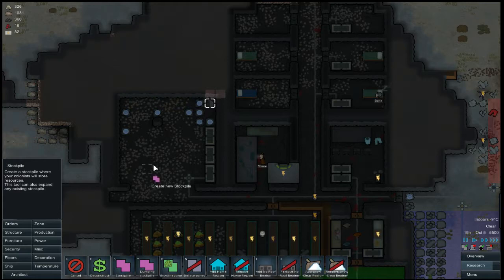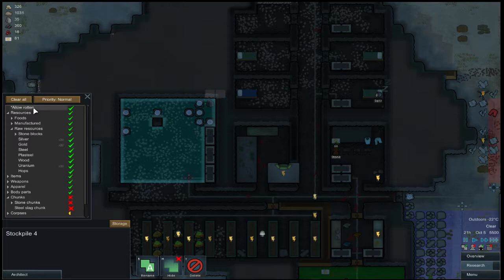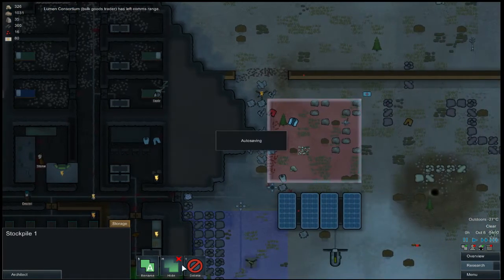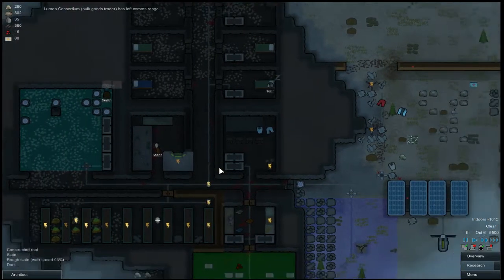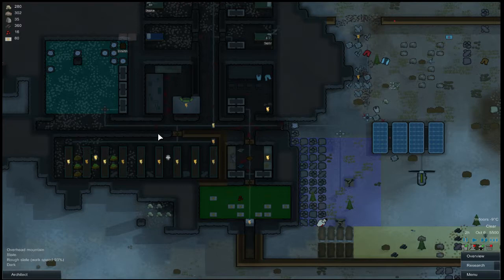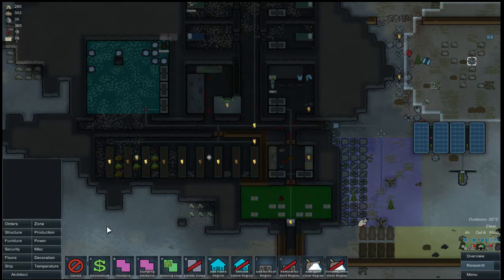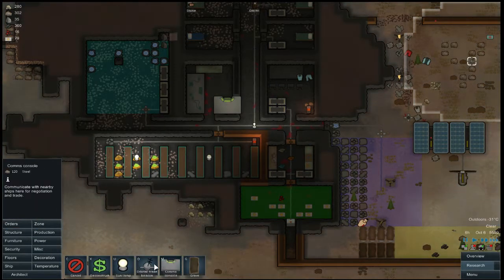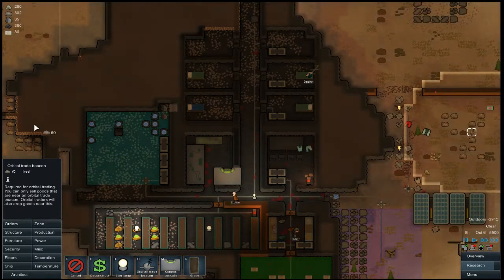This is going to be a normal stockpile — pretty much everything can go in here, normal priority. I'll throw everything in there. I'm going to get rid of this old one and just toss everything in there so it'll be indoors and won't be falling apart. I need to move my trade beacon — I can never remember where things are. Trade beacon — we'll do that, in case we expand a bit.